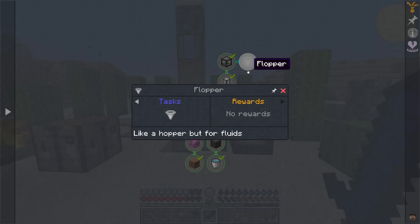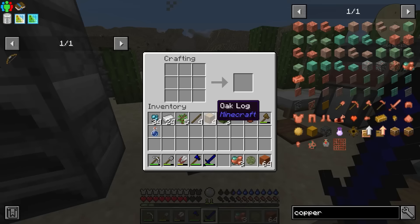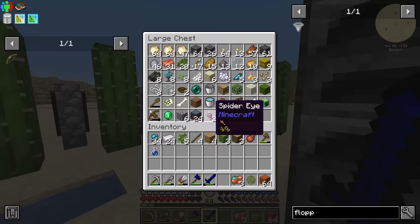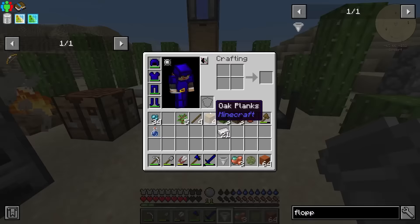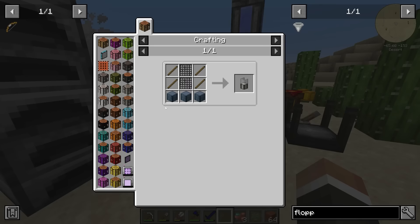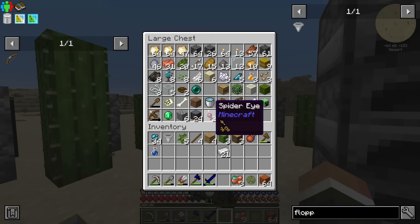To finish the squeezer quest line there's also a flopper — short for fluid hopper — which is like a hopper but for fluids. In JEI, the recipe is a bucket and three iron. With the flopper we could move fluids from this tank into a different tank, or pump from the squeezer into a portable tank. That might become useful later on, especially once we get the strainers up and running.